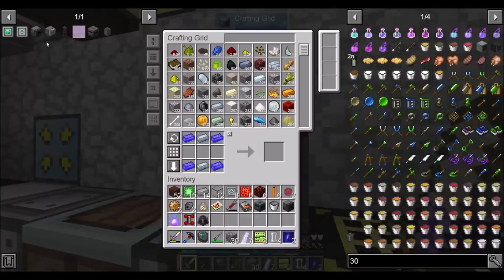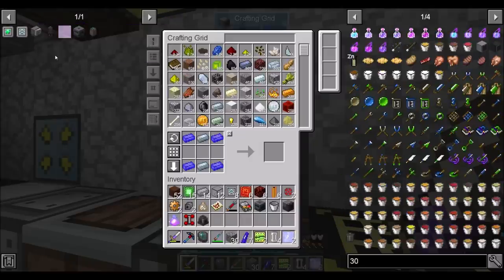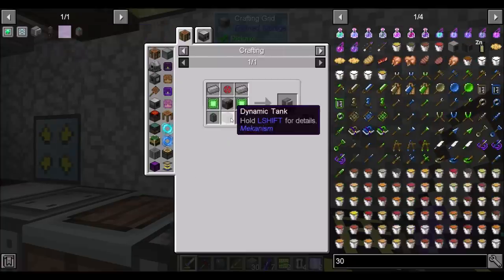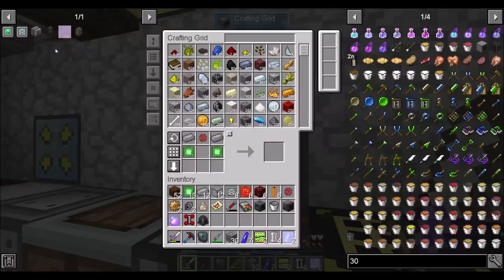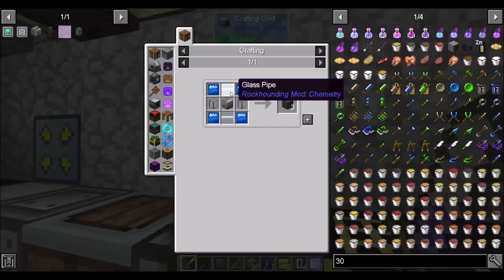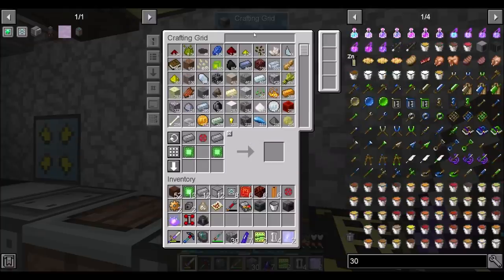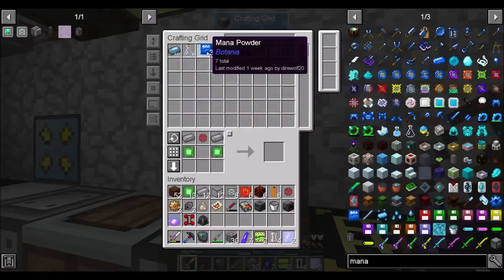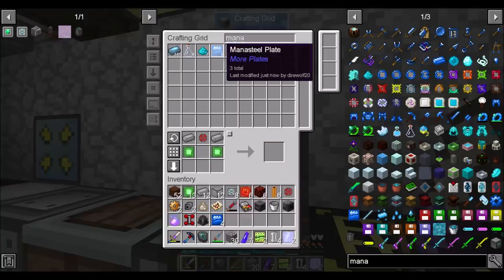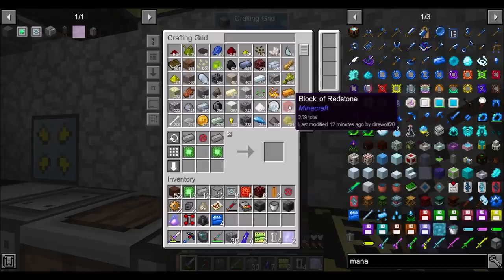For that, the Enrichment Chamber is done, Crusher is done, Pressurized Reaction Chamber maybe needs a Dynamic Tank — yep, we should be able to pull that off. Dynamic Tank. That doesn't look terrible: Glass Pipes, Stone Tanks, Blocks of Steel, and Mana Steel Plates. I think we have most of that, though. That looks pretty straightforward enough, actually.